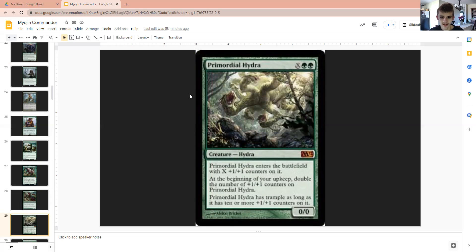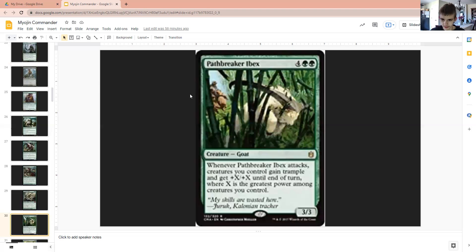Primordial Hydra to be big and scary, and to be an X-spell in the deck, because we're green and we ramp a whole bunch — because Wizards apparently does not know how to balance. Green is probably one of the most overpowered colors there is. I mean, it literally takes Grixis to stop it. Pathbreaker Ibex — because we'll probably have a big creature on board, and as a result, we'll most likely be able to kill our opponents.